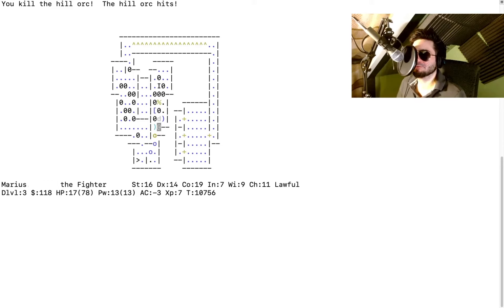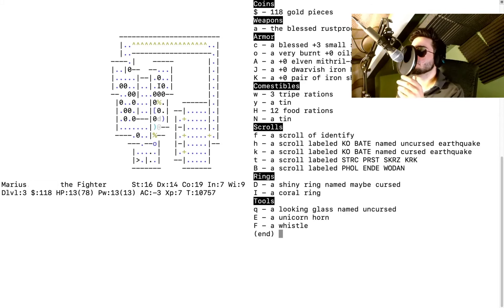We didn't even get to the treasure zoo yet — and that's supposed to be full of monsters! We'll make our own. I hit the hillock — 13 HP left. Just get out of here. There are two uruk-hai left — tough with 13 HP. What's the turn count? 10,700. I think it's time to pray. Our AC dropped because our cloak burned off.